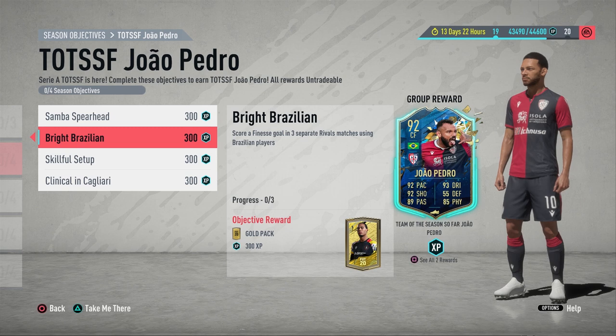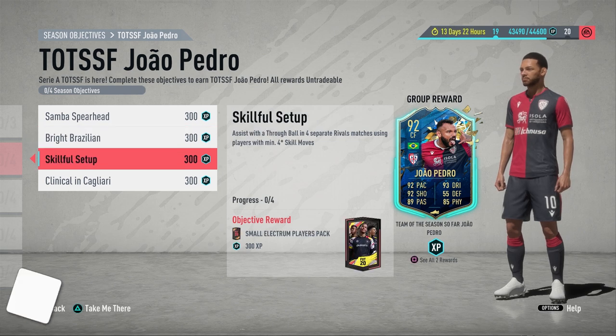The next objective is 'Bright Brazilian' — score a finesse goal in three separate rival matches using Brazilians. This is very similar to the first one. When you are doing the first objective, make sure one of the two goals is a finesse shot, so if you are doing it with Douglas Costa, score a finesse and score a normal one — that gets the first and second one ticked off in one game.